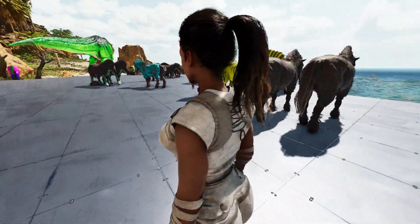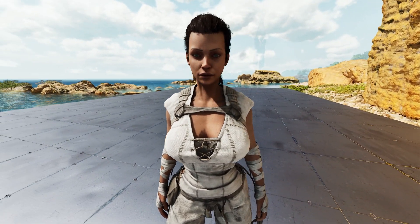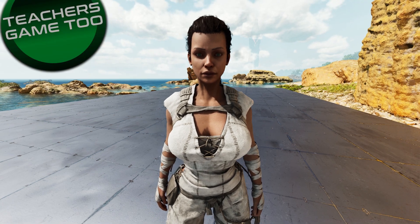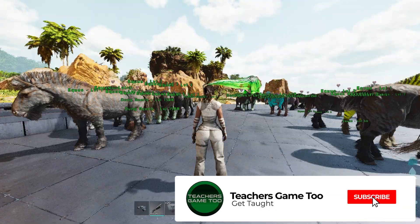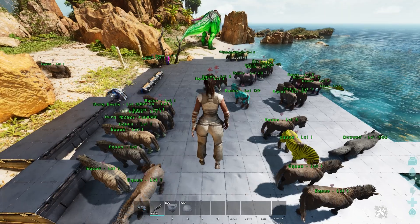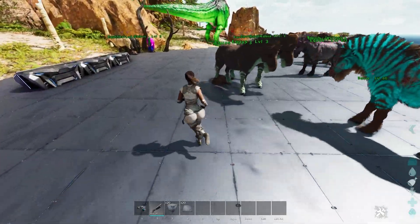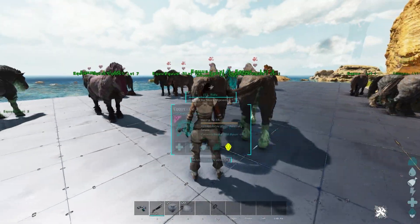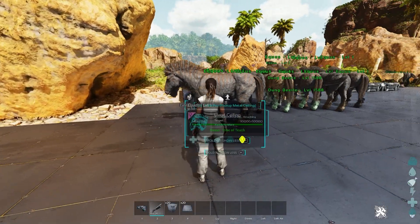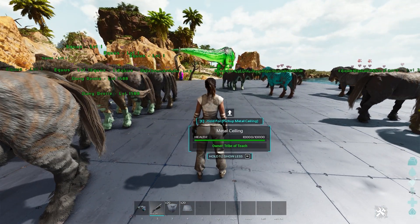Yo guys, what is up? It's Teach here coming at you again with another video on Ark Survival Ascended. I want to show you a quick tips and tricks thing that's part of my series about how to get the best mutations and best overall super dinos in this game. I want you to avoid this situation — you can see what I'm doing right here. It's gotten chaotic insanely fast. There's all kinds of stuff going on: horses accidentally left on breeding, all kinds of crazy stuff. There is a proper way to set this up so you don't have to worry about any of the shenanigans. It's super simple and all you need to do is pay a little bit of attention.